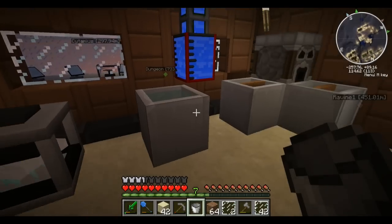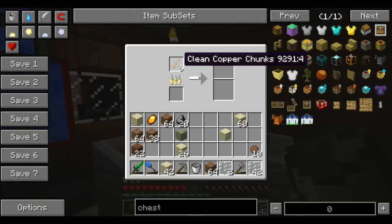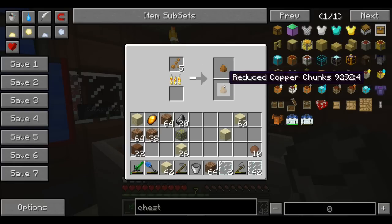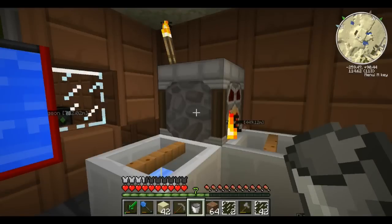Once I have all these clean copper chunks, I'm going to go over here to the sludge furnace and put them in this top slot. What this machine does is turn them into something more refined. There's a chance of getting a two-to-one ratio — so instead of six I now have seven, and every once in a while it'll pop up two pieces instead of one. It's random. Look at that — four! So I put six pieces in there and got eight out. That's a nice little yield.